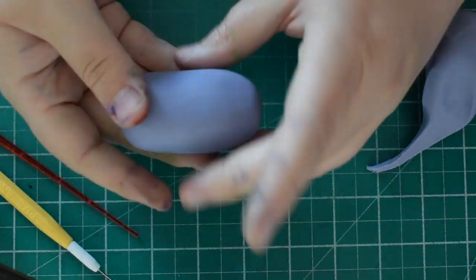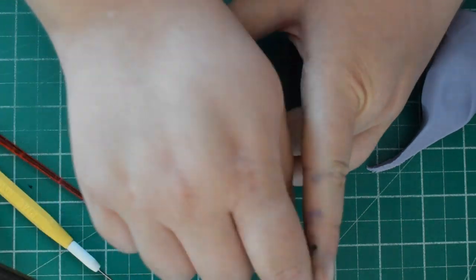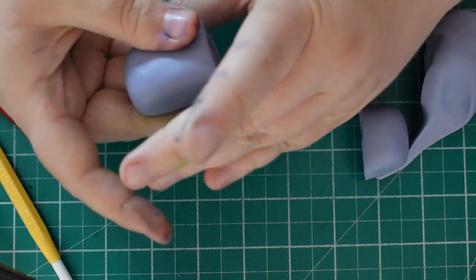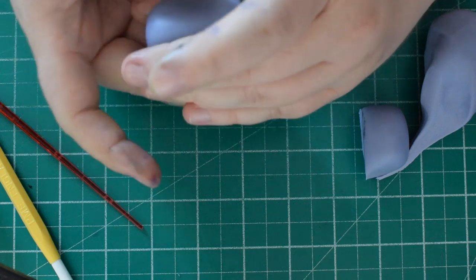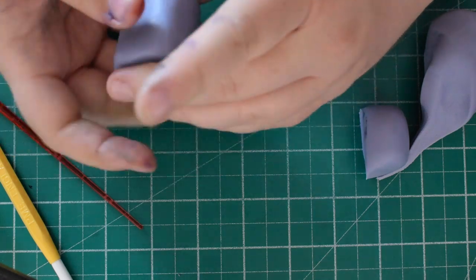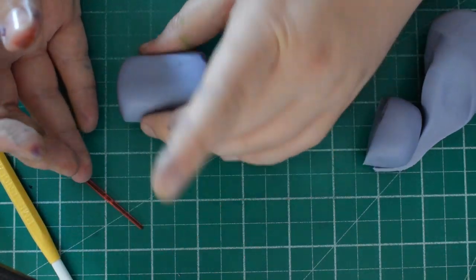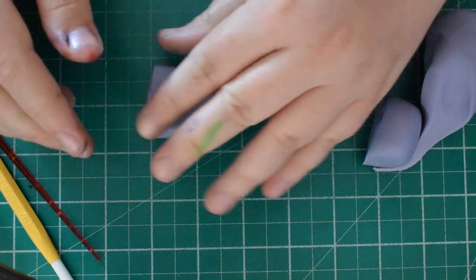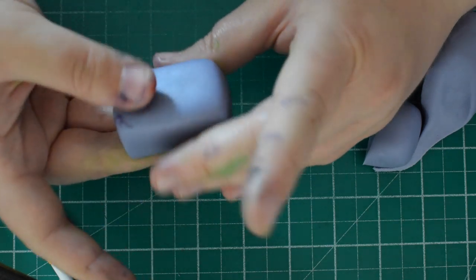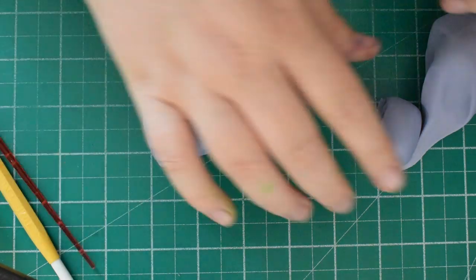Next we're going to start on the llama. I've got some purple paste and we're going to start with the body. Just moulding a rough rectangle shape — you don't want it to be too heavy because it's going to be supported by cocktail sticks, but you don't want the body sliding down. It's just a rough oblong shape because you don't need it to be too neat, as you've got the little bits that cover it to make it look more like a piñata. Once you're happy with the size and shape, put that to one side just to firm up a little bit.